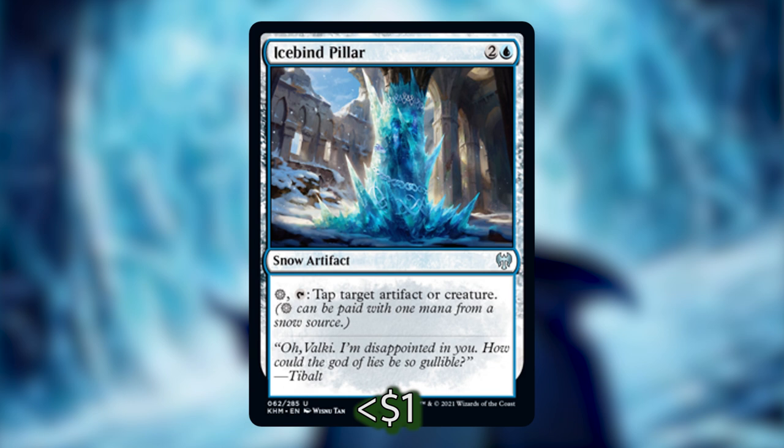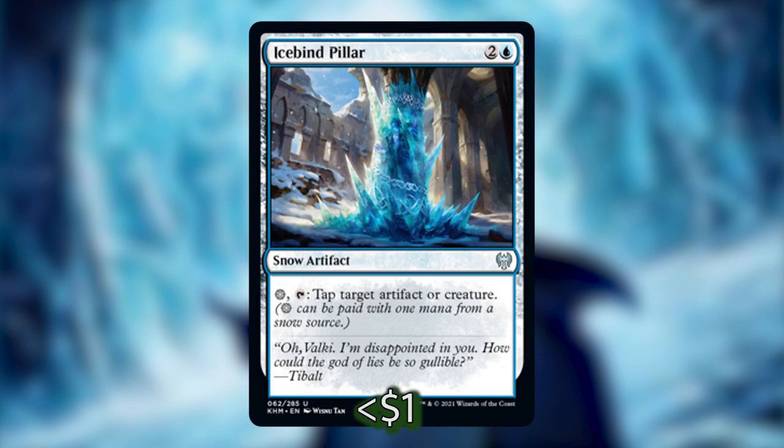I won't go into the mana dorks right now — I'll include those in the ramp section — but there are a considerable number of mana dorks and mana rocks that are snow permanents that you can untap this way. I'll go into the specifics later.